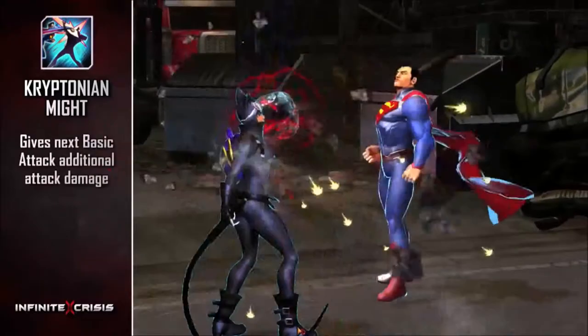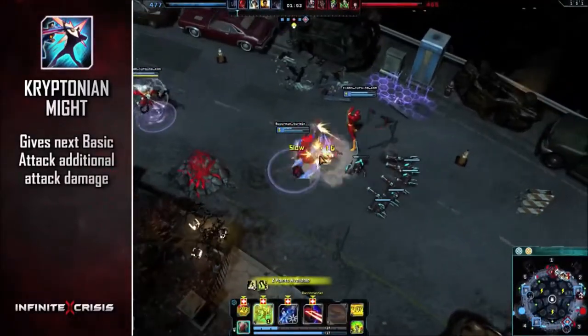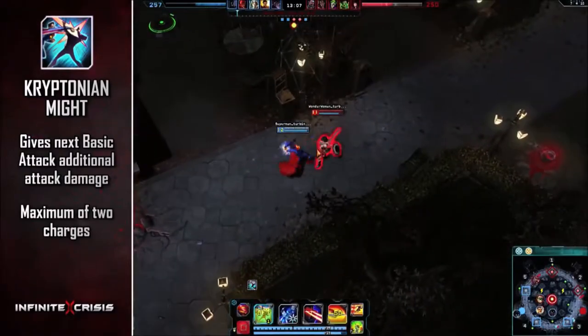Kryptonian Might gives your next basic attack additional attack damage. It has a maximum of two charges, and using it consumes a charge.